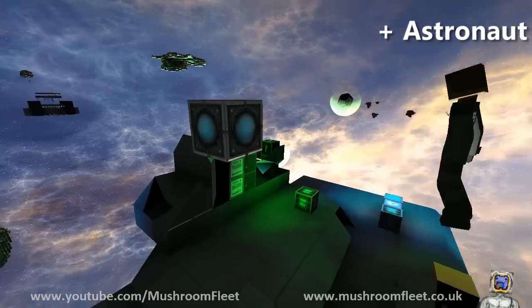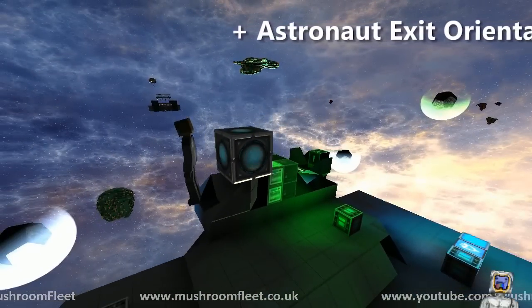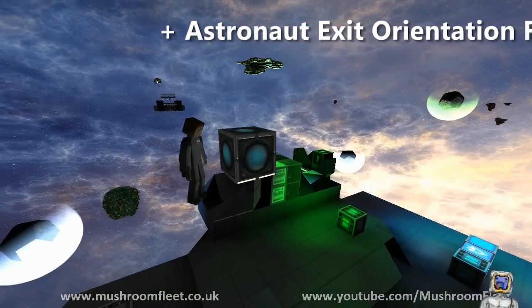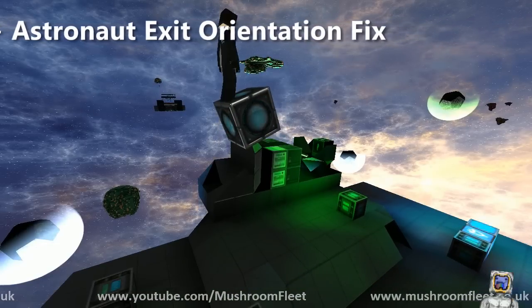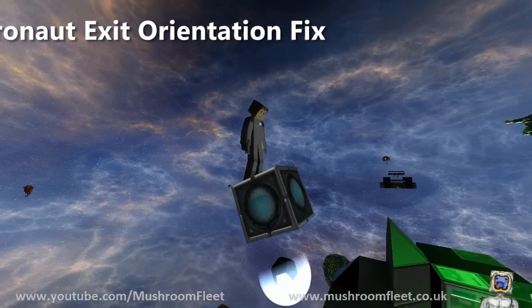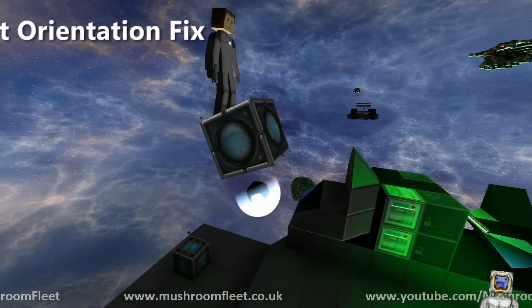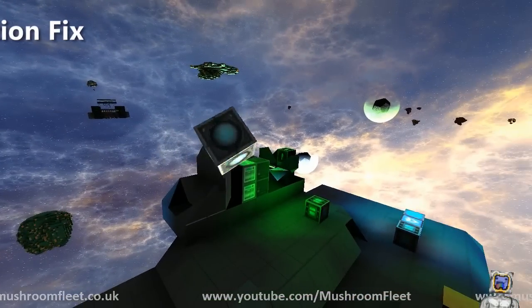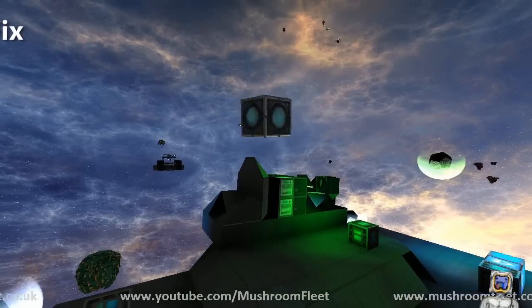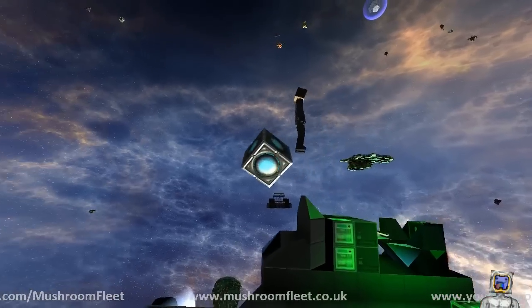He's oriented this way, so if you jump back in and turn — look up — then get out, you're facing the right way. Just try getting in and turning the core at a funny angle and then get out to try and twist the player.